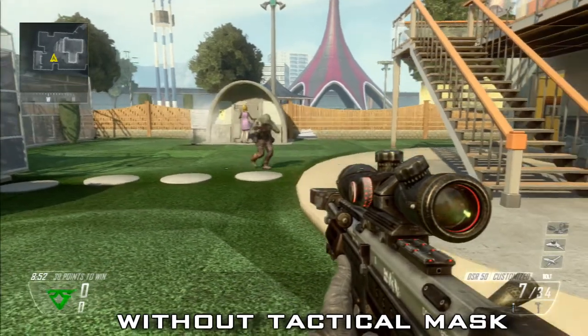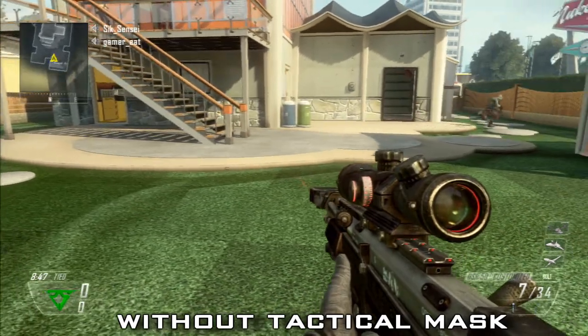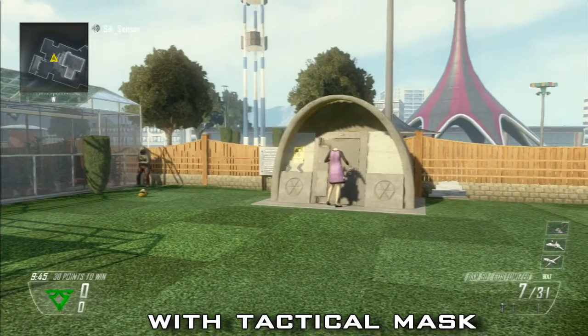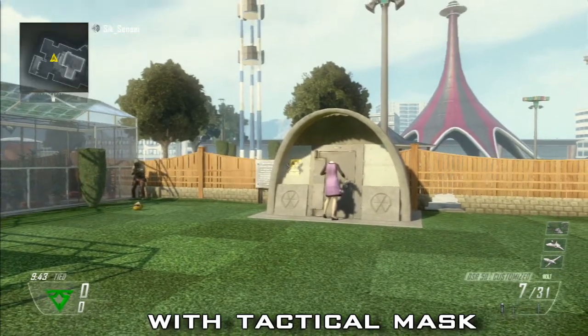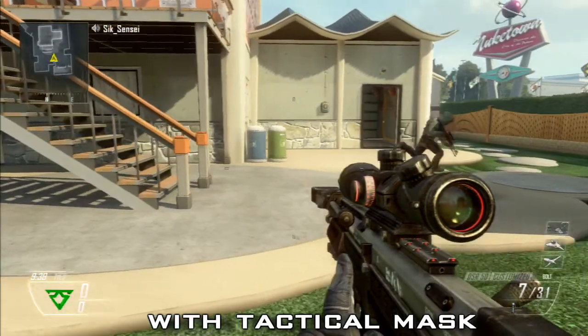As you can see, it has a pretty profound effect on the enemy as he struggles to even regain an opportunity to sprint. And now you're gonna see it with tactical mask — watch how fast he's able to sprint right out after it hits him. It's quite remarkable. Look at that, he's moving quick and sprinting right away.